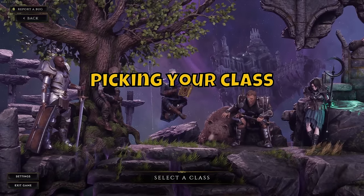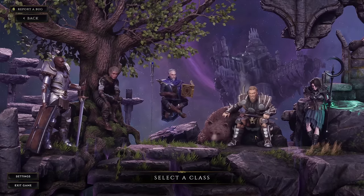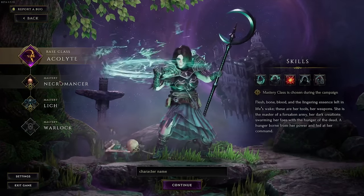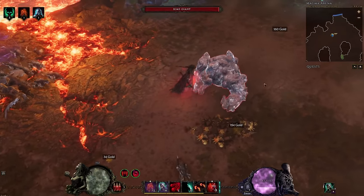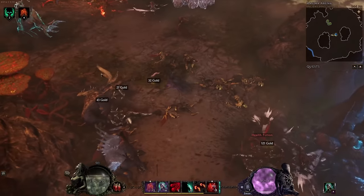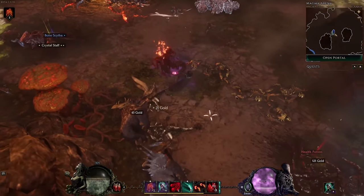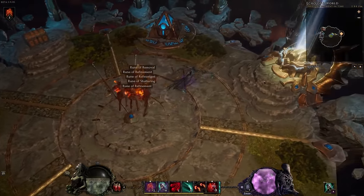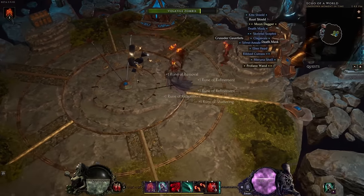Speaking of classes, take your time to explore them. There's the Sentinel, Rogue, Mage, Primalist and Acolyte, and each class has its own set of abilities and subclasses. Consider your preferred playstyle and pick a class that resonates with you. It's good to know that when you get to the point of choosing your subclass, around level 20 or so while doing the campaign, this cannot be changed. So if you're playing the Acolyte and choose Lich as your subclass, you cannot change it later to a Necromancer.